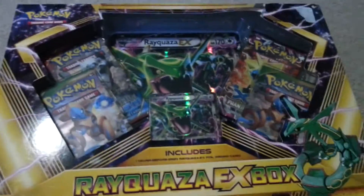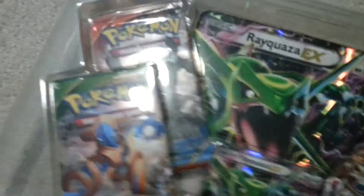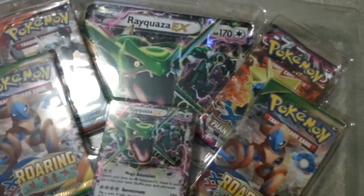I'm here today and I'm going to be doing an unboxing for the Rokwaza EX box. It comes with four packages and four ten packs and the Rokwaza EX, big and small version, of course. So let's open these up.